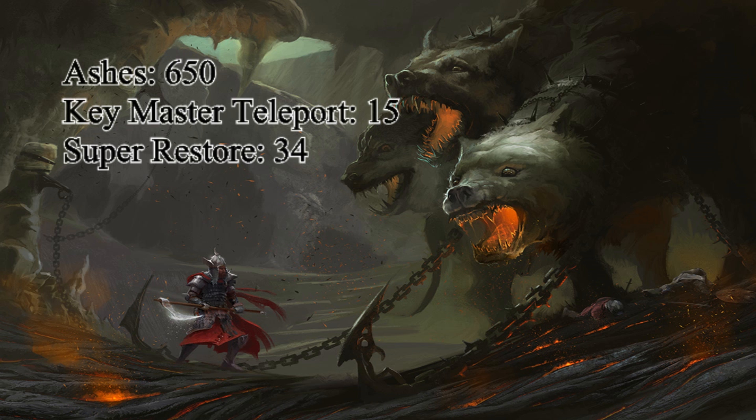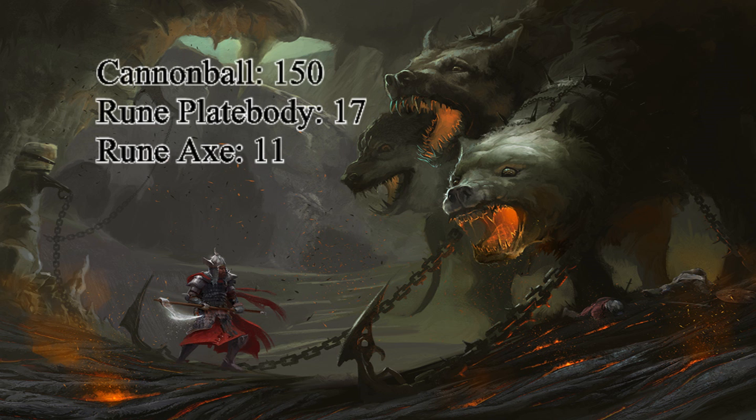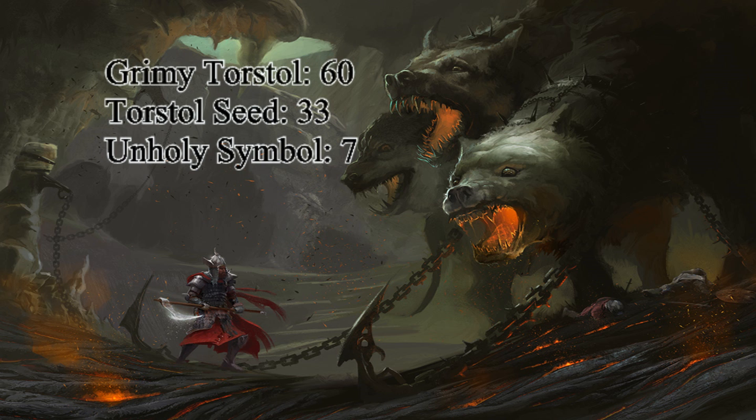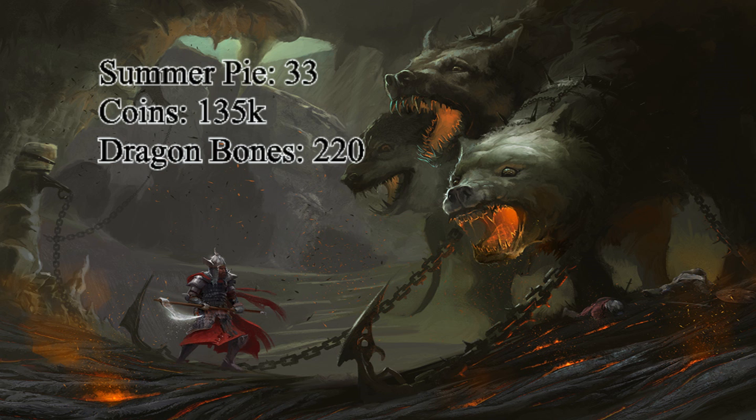We also got: 34 super restores, 150 cannonballs, 17 rune plate bodies, 11 rune axes, 480 blood runes, 8 rune halberds, 5 black d'hide bodies, 60 grimy torstols, 33 torstol seeds, 7 unholy symbols, 33 summer pies, and 135,000 coins total — since the coins drop between 10k and 20k, I took an average of 15k per drop.